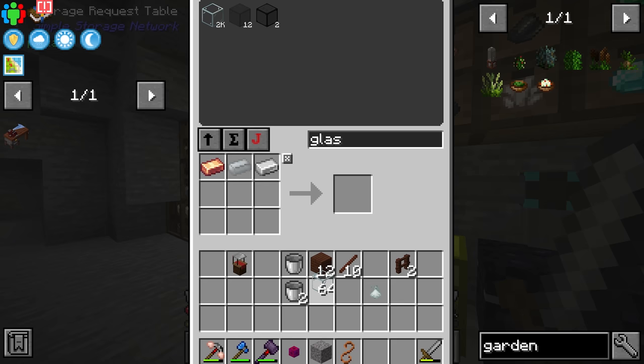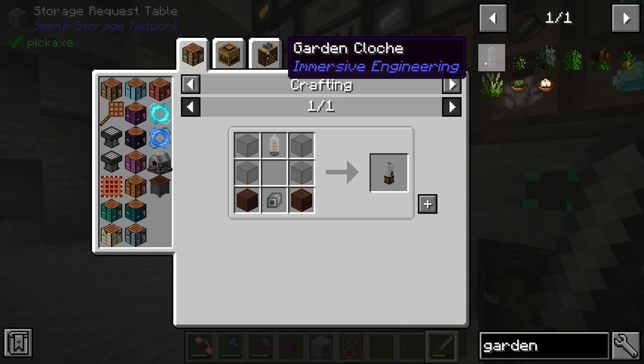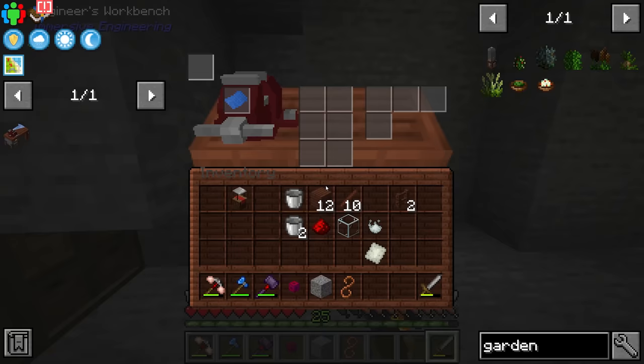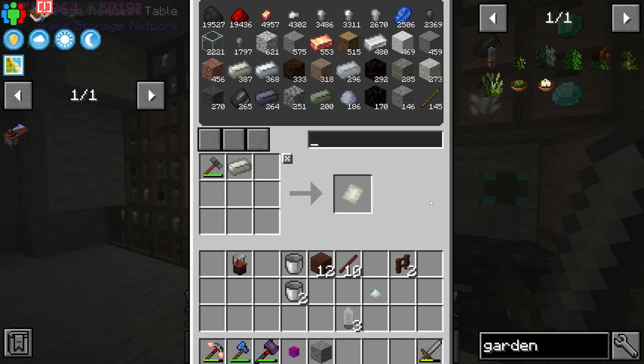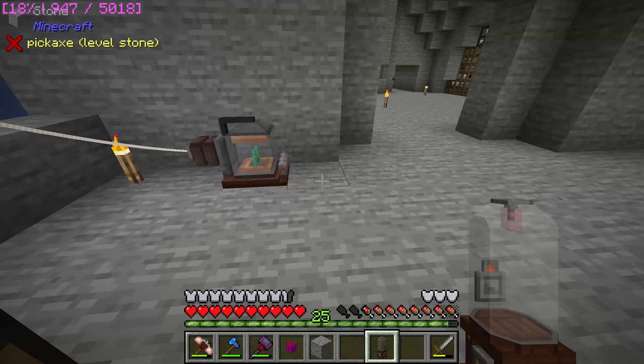And then from there, that should be everything to make the garden cloche. Nice — let's go ahead and drop that down maybe here for now, although again most of these things will be moved fairly shortly.